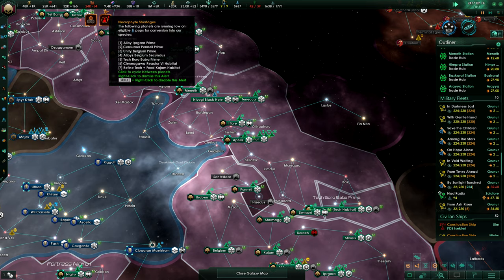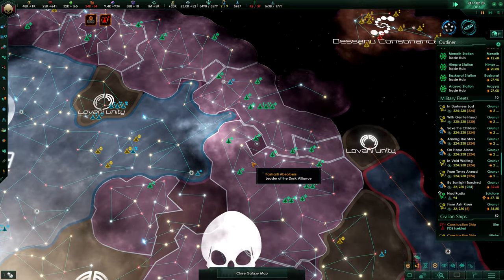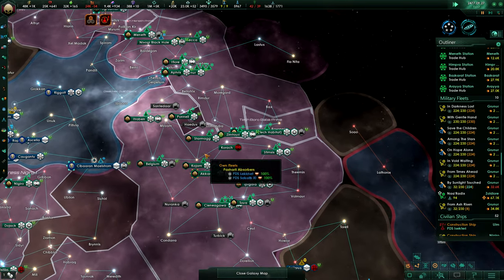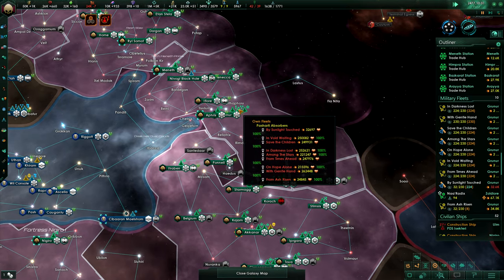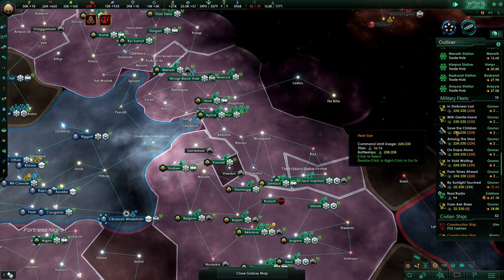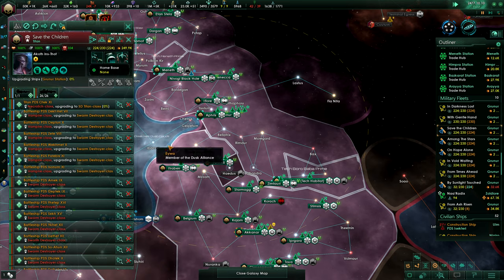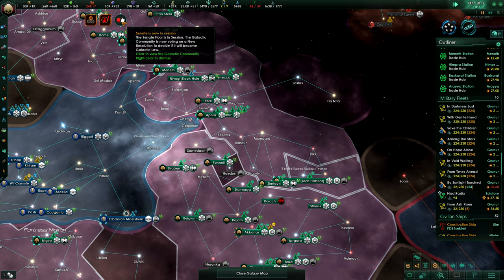Seems like we need a little bit more consumer goods. When your population grows, it is as it is. Step by step, as you can see, there's a lot of upgrading going on. Grunor has six of these shipyards, so it's going on pretty quickly.